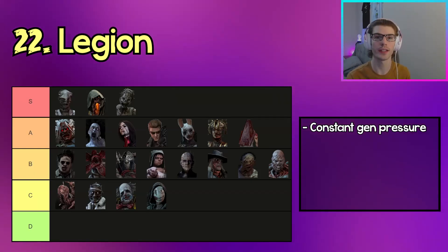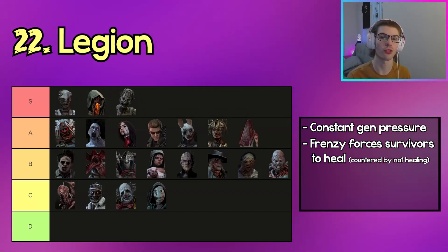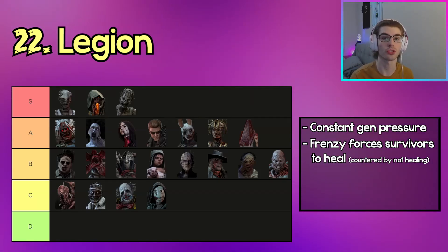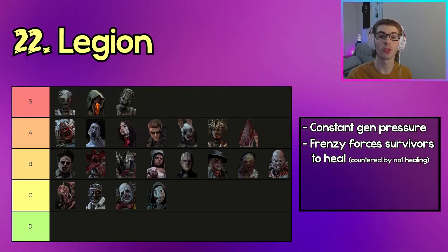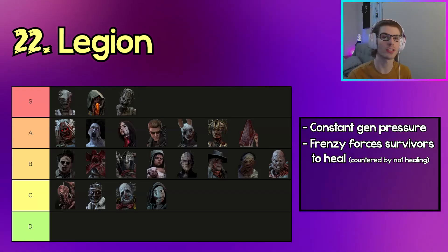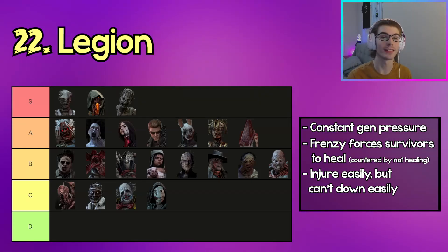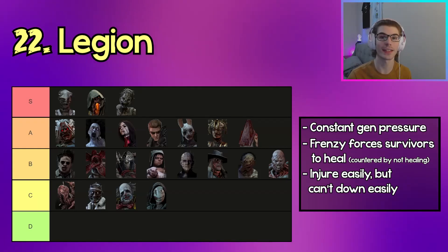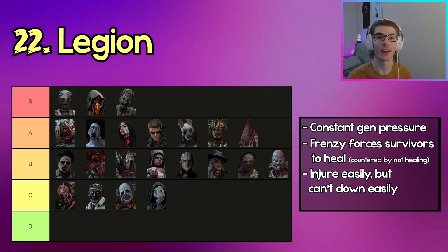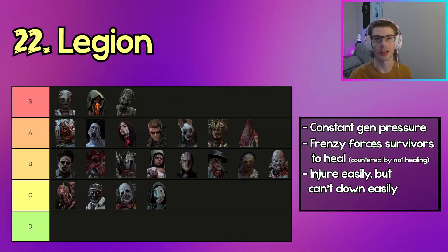The next killer in C tier is Legion. Legion can apply constant gen pressure with Feral Frenzy, forcing survivors off gens, and can keep survivors constantly injured throughout the trial if you're good at tracking. With the right perk build this forces survivors to heal, slowing gen progress. However, if survivors refuse to heal and just stay injured, Feral Frenzy becomes basically useless — you only apply Mended, which stops gen progress for maybe 10 seconds. The big issue is that injuring survivors is easy but actually downing them is not.